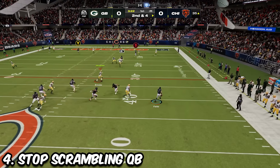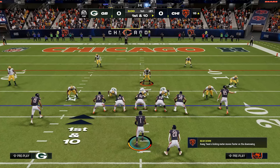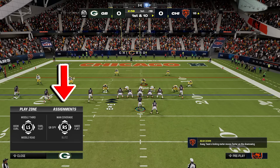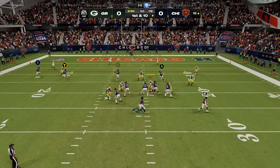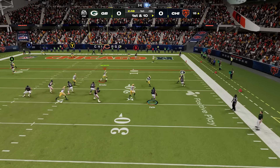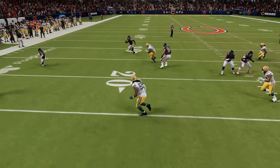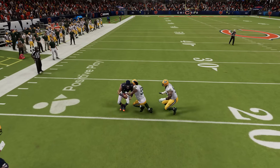If you want to stop a scrambling quarterback, there's a secret way to do this. You want to take a fast linebacker, select him, press the A or X button, and then go left on the right stick to put him into a spy. But when the QB starts to roll out, you want to click the right analog stick in as if it was a button, and that's going to cause him to run at the QB so he will not be able to get positive yards.